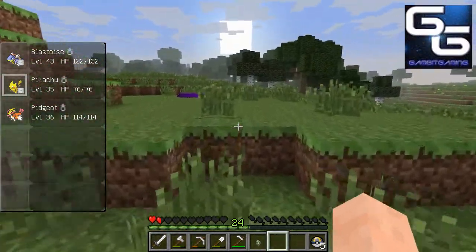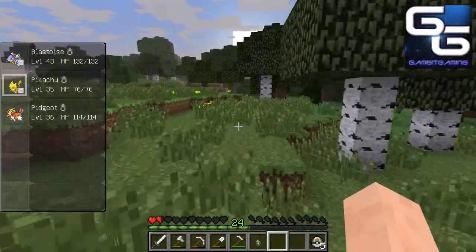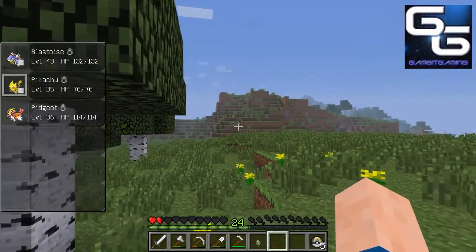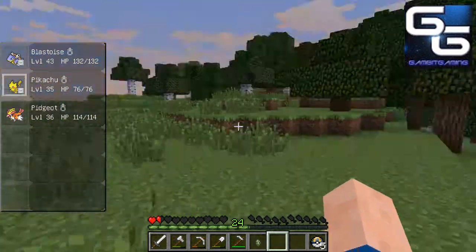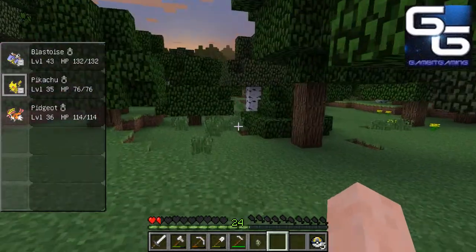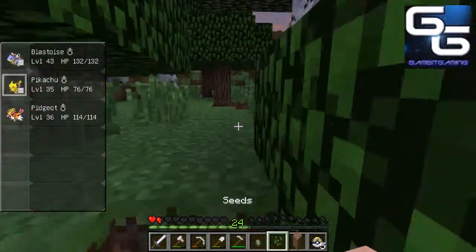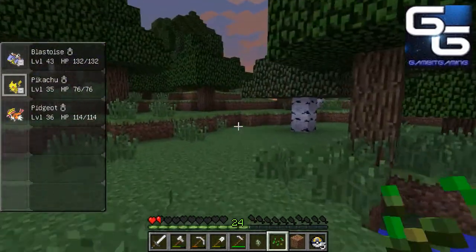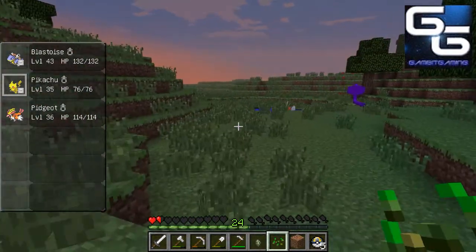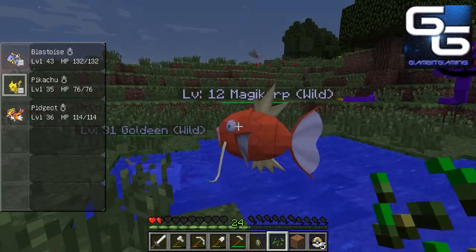There's a Vulpix — it's fighting, it's about to die too. Did you see that trainer take off? There's a Voltorb. When I want to catch a Pokemon, there are going to be no Pokemon near me. I've been thinking about just flying. Wow, look how big that Magikarp is — there's a big Magikarp!